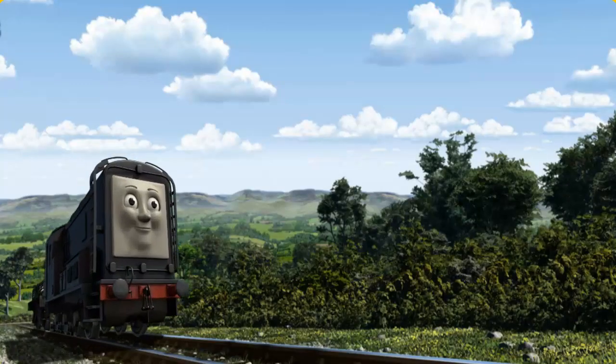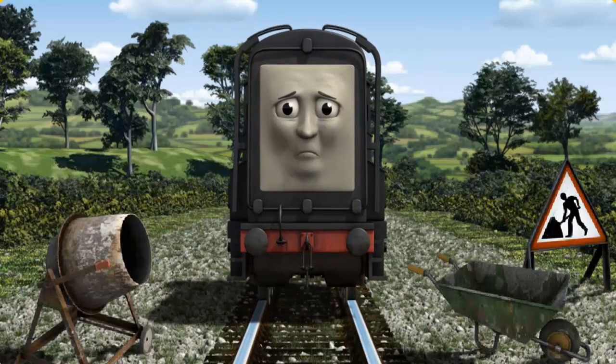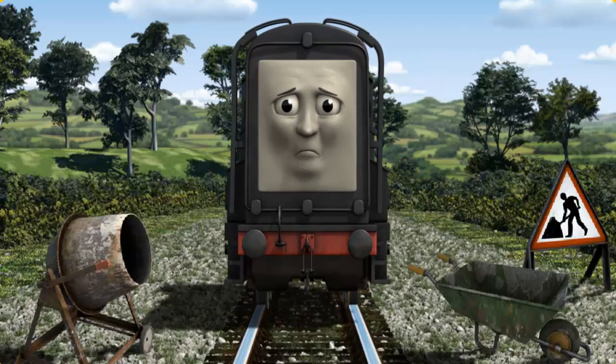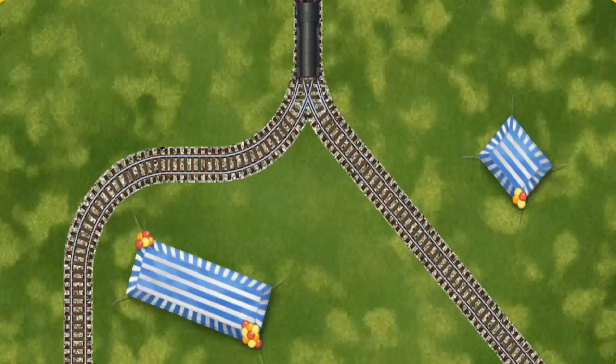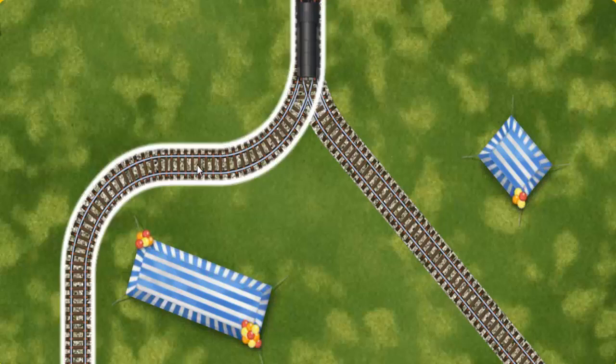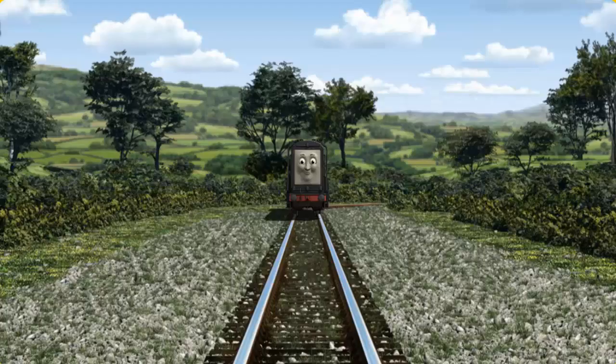Diesel went through the countryside. Suddenly, Diesel had to stop. Because of track repairs, he needed to go a different way. Show Diesel the track that goes nearest to the shortest tent. All clear!